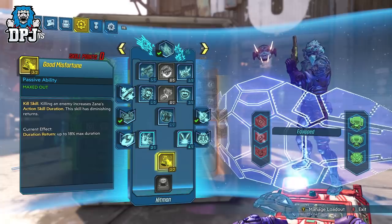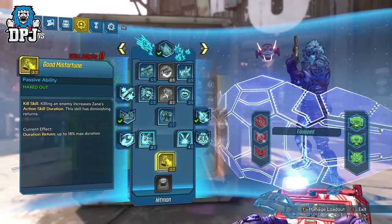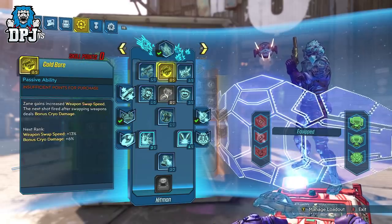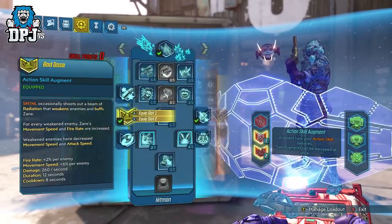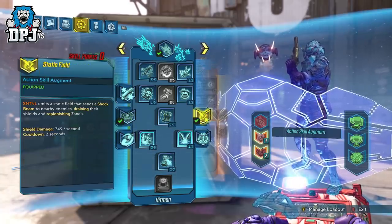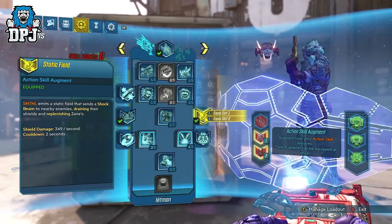We then put three points into Good Misfortune. With this class mod it means we don't have to kill enemies to extend our action skills — just dealing damage works perfectly here, and this is super important for this build. Sentinel is used in action skill slot 1 with the augments Bad Dose, which weakens enemies and buffs Zane in terms of fire rate and movement speed, adding to Violent Momentum benefits. We also use the augment Static Field which drains enemy shields and replenishes Zane's.